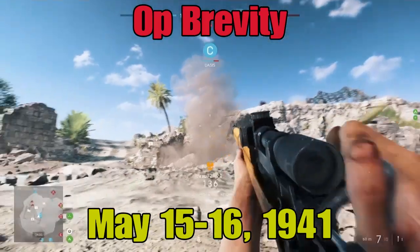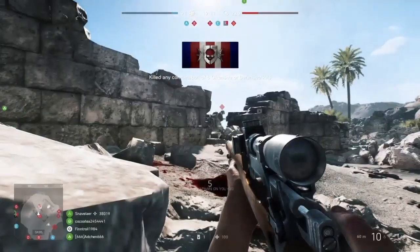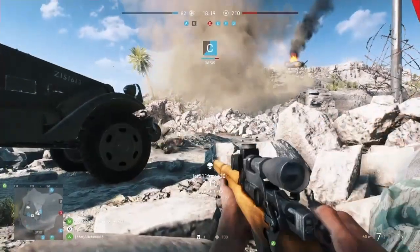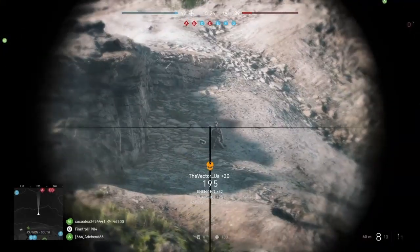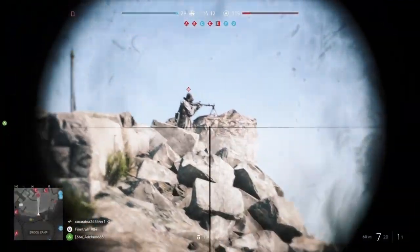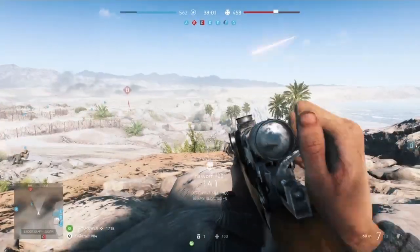Halfaya Pass on the border with Libya had been captured by the Brits during Operation Brevity on May 15th and 16th of 1941, but it was only an inconclusive limited offensive. Brevity was intended to be a rapid blow against weak Axis frontline forces in the nearby Solom-Capuzzo-Bardia region. It started off great, but local Axis counterattacks destroyed the early gains, German reinforcements rushed to the front, and the operation was called off.